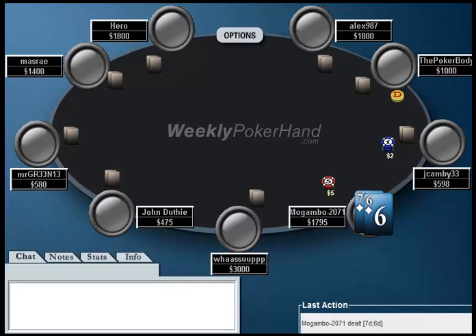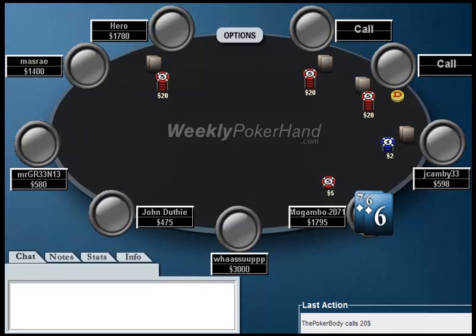Hello everyone, this is Jonathan Little. I'm back with the second part of the 11th week of WeeklyPokerHand.com, where today I'm going over a hand that one of my students played. He's named Hero up here on the top left. This is a 2-5 live, no-limit cash game. But today we're going to be taking a look at this hand from our villain's point of view, Mogambo. That's not his real name in real life, these are just random names. We are playing 2-5 no-limit and we are very deep stacked.